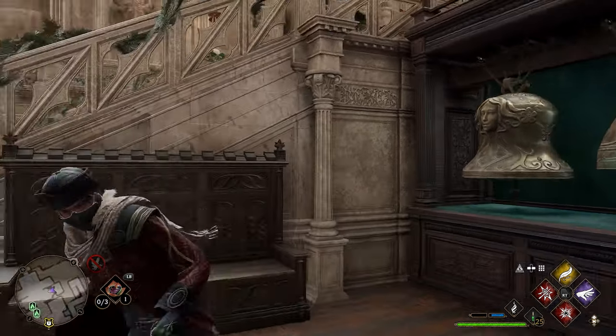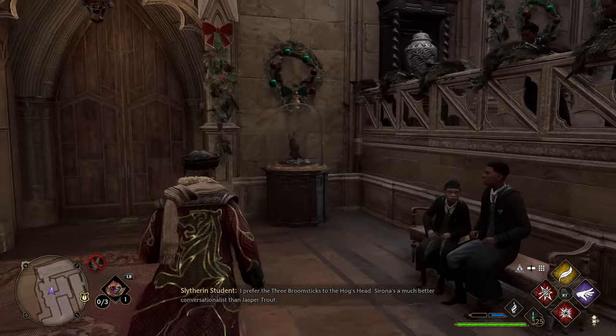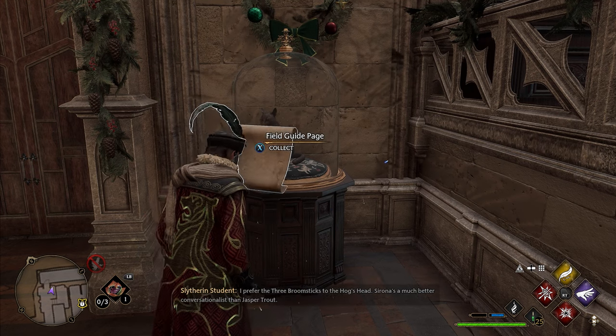After grabbing this page, head up the stairs just to the left and when you get to the top of the stairs directly in front of you, you'll see a cat in a glass display case. Use Revelio in front of this cat and you'll get your next page right here.